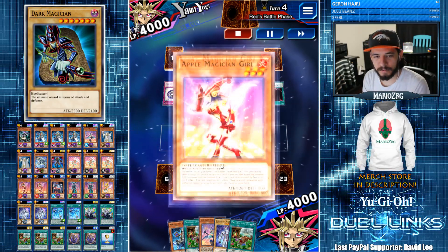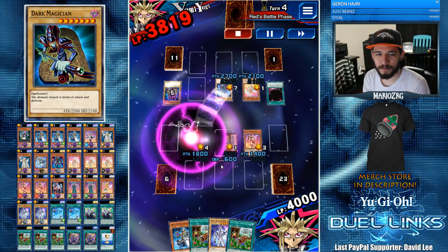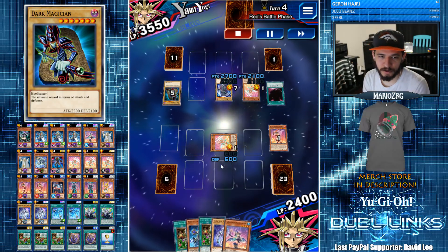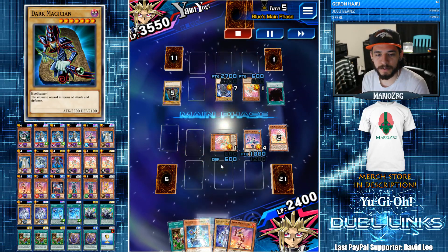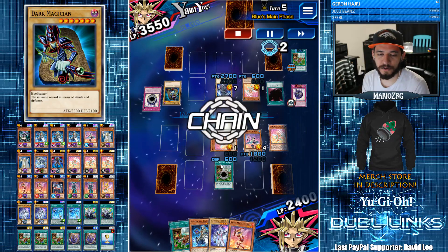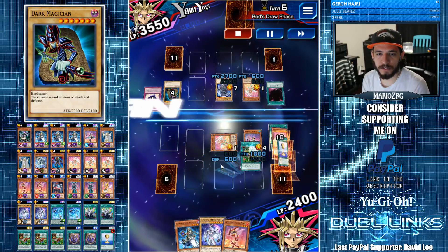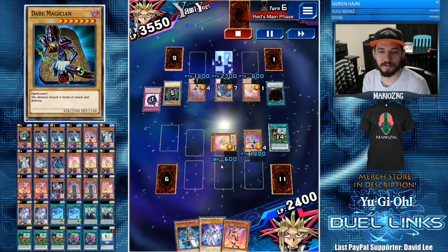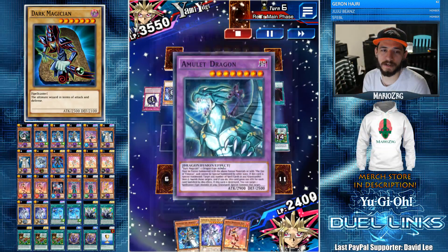He attacks into Berry; Berry summons Apple. He decides to attack into Apple. Kiwi Magician Girl activates — that doesn't boost his Dark Magician though — and he clears my field, but at least we took care of one of the Dark Magicians. I summon Chocolate and Berry; I was really hoping to draw Magicalized Fusion but I don't, so let's just go ahead and start milling with Grass. There go all our fusions. He goes for Eye of Timaeus — look at how many spells he gets to banish off my graveyard alone — and summons Amulet Dragon. Six spells banished, both Invocations are gone.